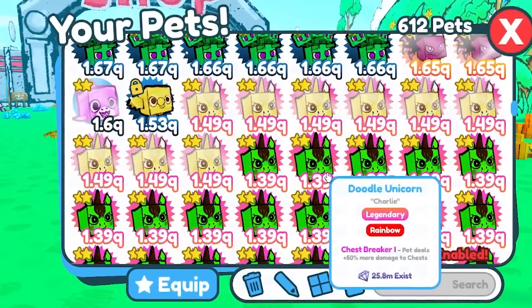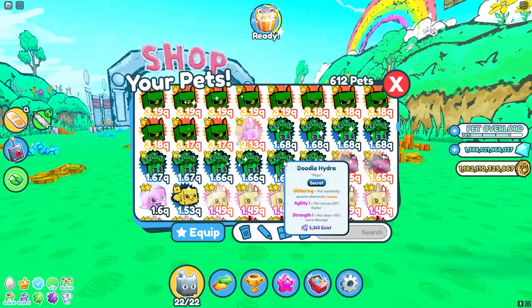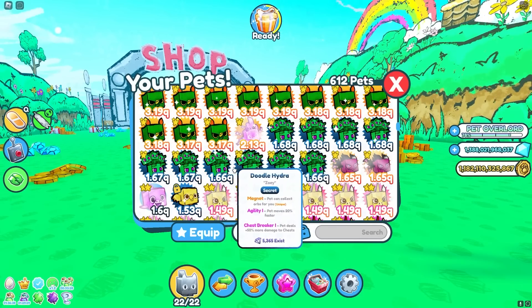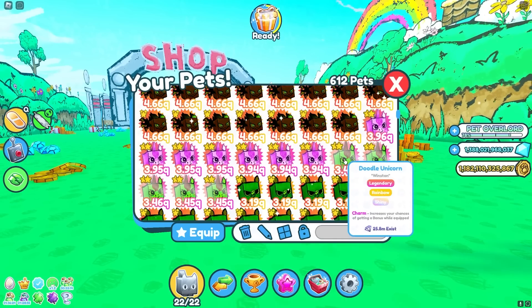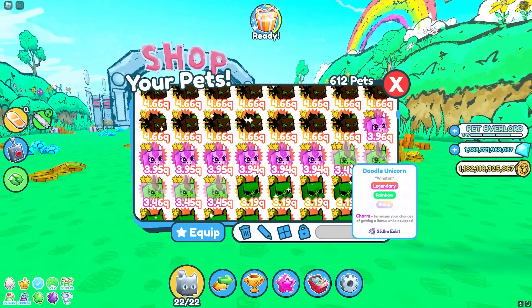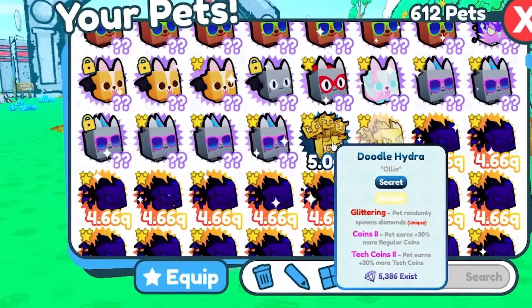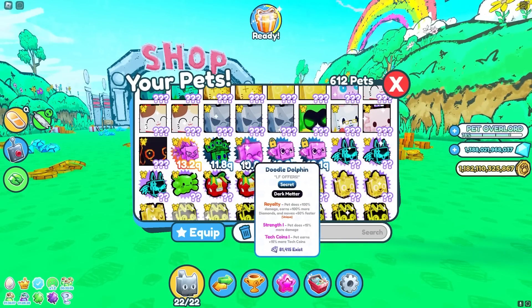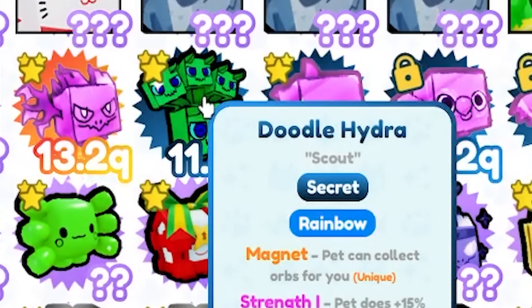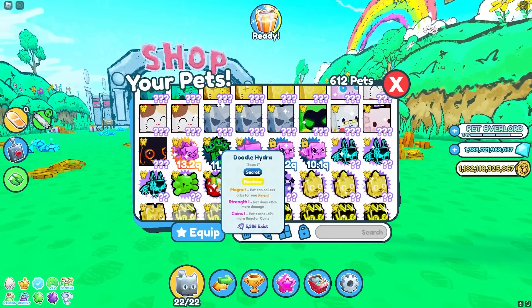If we open up my inventory, as you can see, I got a lot of doodle hydras. At the time I'm recording this video, there are 5,000 that exist, and I would say I have a good amount. I also got a bunch of mythical doodle rhinos, a bunch of shiny doodle unicorns that I can make into a dark matter, and we also got a golden doodle hydra and a rainbow doodle hydra. I'm definitely going to make this thing dark matter for the video.